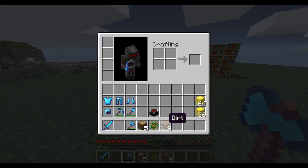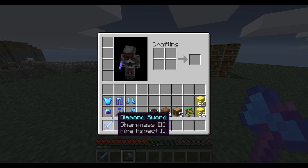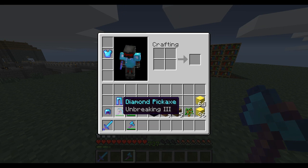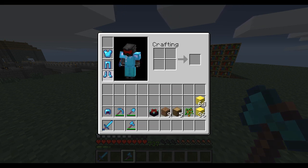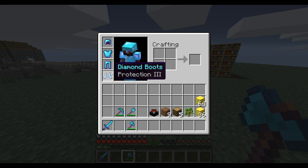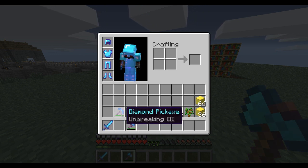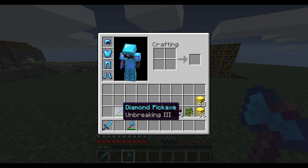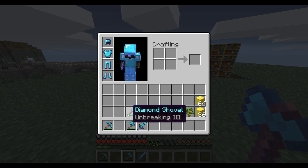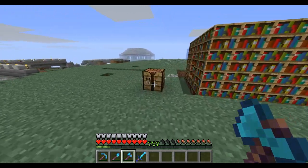Obviously it can be pretty time-consuming if you want all your stuff at level 50, but it's pretty much worth it, especially if you do some PvP. I've got Protection on all my armor so I'm not going to take much damage when I get hit. This sword is going to destroy people — even diamond armor — and Fire Aspect is going to put a damage-over-time on them, so they keep burning.